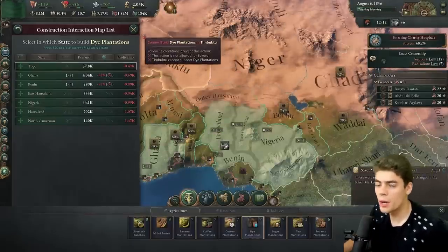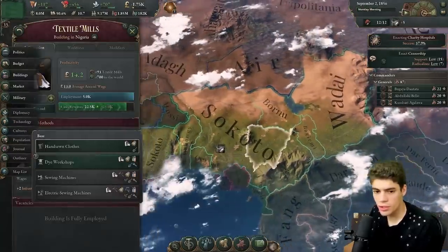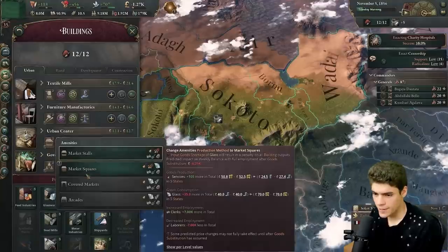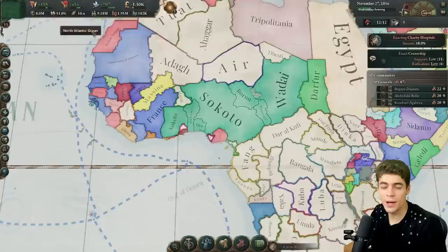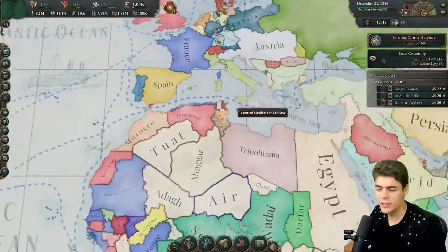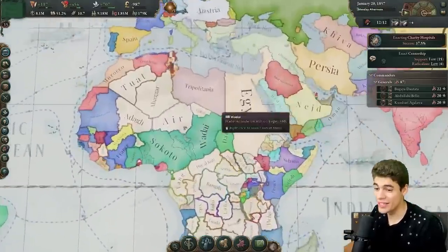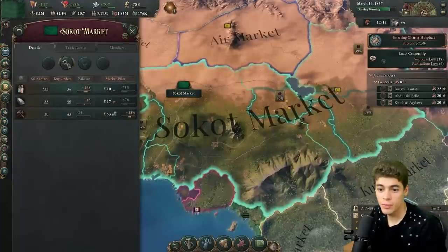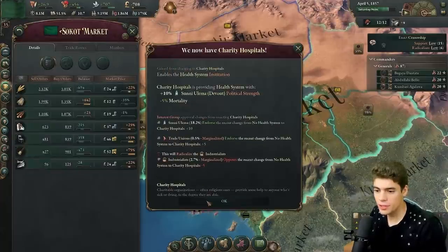Tunis is getting taken out — by France? Montenegro and Tripolitania are fighting it out. Meanwhile the UK has taken Algeria. I've never seen colonial powers this aggressive in a game where I'm trying to defend against them. Loads of radicals, we still have dyes but we're still not using a lot of them. Shortage of tools. We need a domestic arms industry. Now we have a healthcare system. The landowners would hate me for agrarianism but we need the taxation capacity so I'm going to try and force it through.